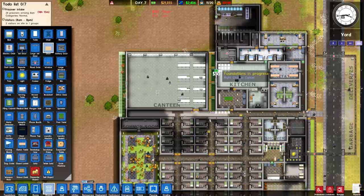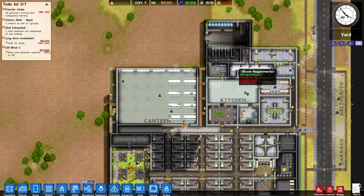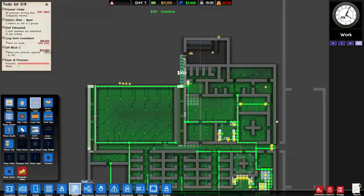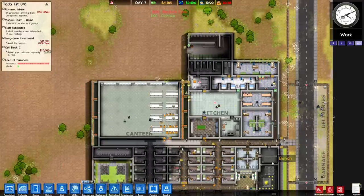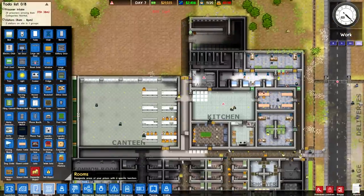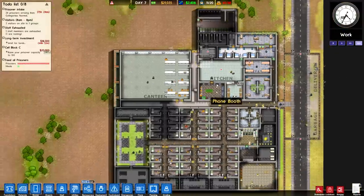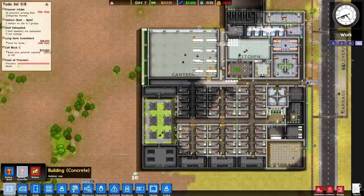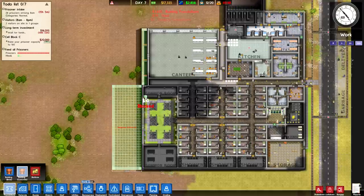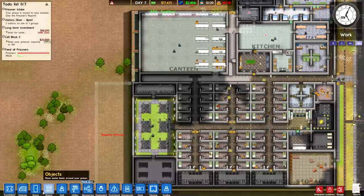We can set up an extra door to the laundry and an extra door to the kitchen leading into the canteen. I'm going to designate this holding cell right now and bring in the electrical cable, because I want all of my prisoners out of this holding cell and into this one before night comes so they can sleep and take care of their needs. The absolutely dire problem next is getting another cell block up and running. I'm also turning off intake so this problem doesn't get any worse.